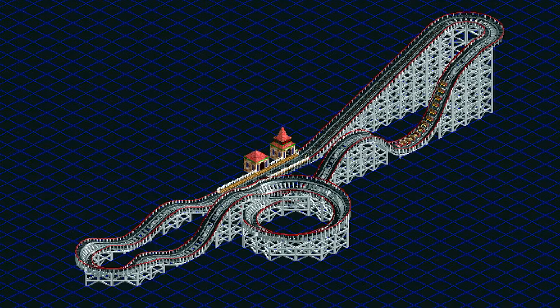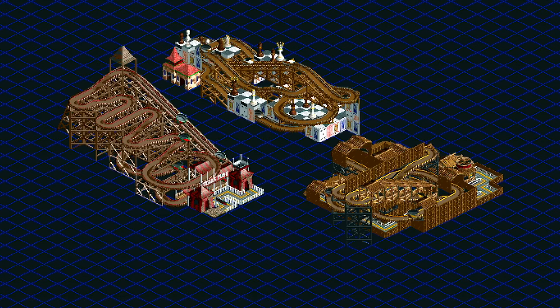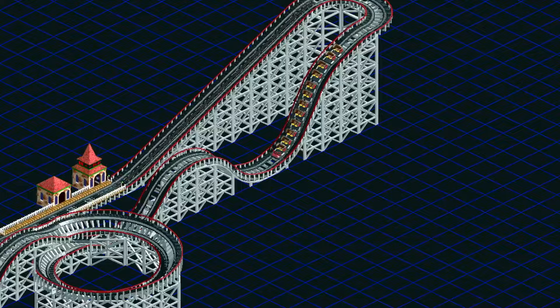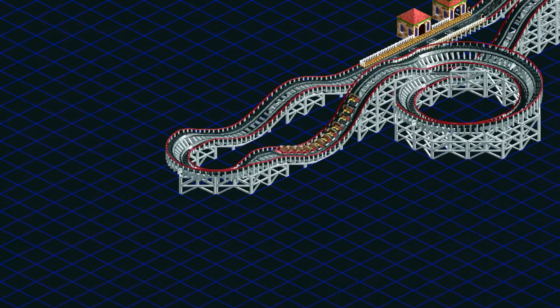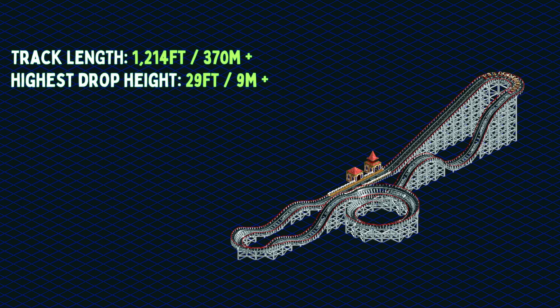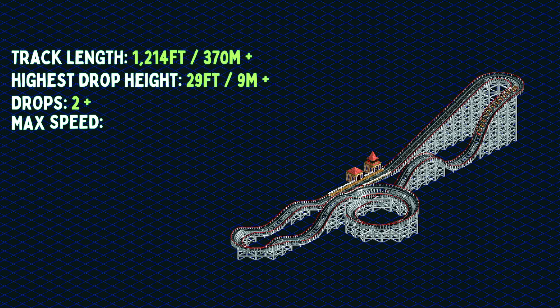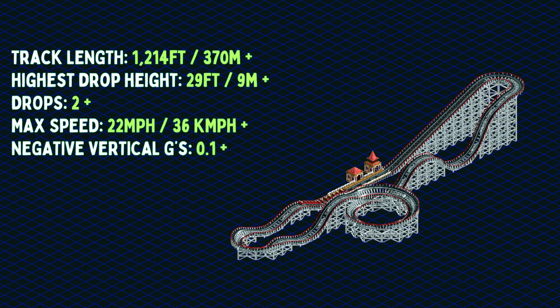This is what 1,214ft looks like. By way of comparison, some build menu rides of other coasters wouldn't meet this length criteria, including the inverted hairpin Hawk's Nest, the air-powered coaster Wings of Apollo, and all of the Virginia Reels to name just a few. So if you've ever built a Wooden Coaster that comes in with low stats, chances are it needs to be a bit longer. Like most coasters, to avoid track penalties there are a few other boxes to tick: a length of 1,214ft or 370 metres, a minimum drop of 29ft, at least two drops, and top speeds hitting 22mph (that's 36kmph). If you hit all of those, you're also going to hit the fifth stat requirement: 0.1-G's. Failure on any of these will halve your ride's stats.